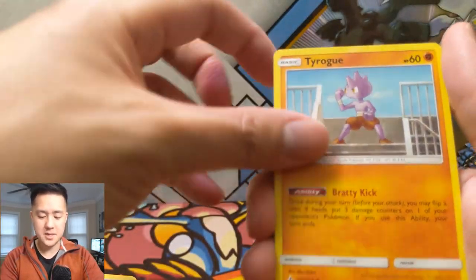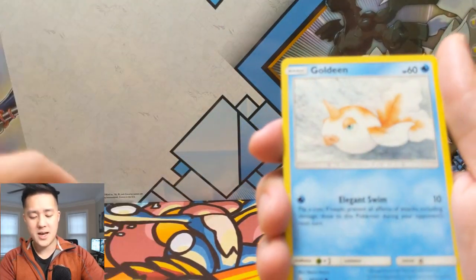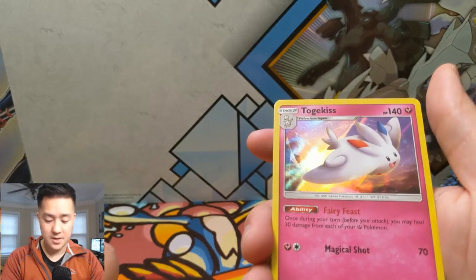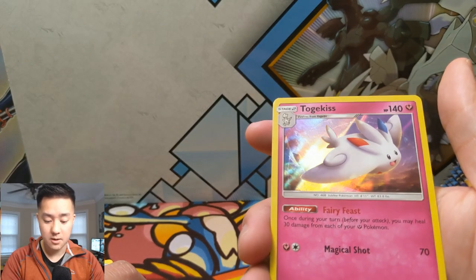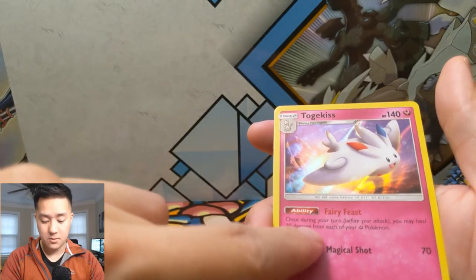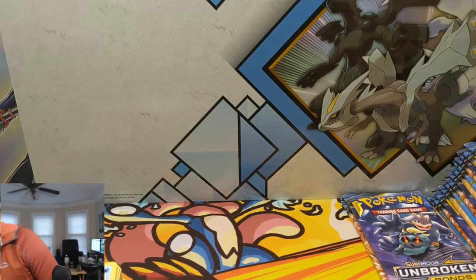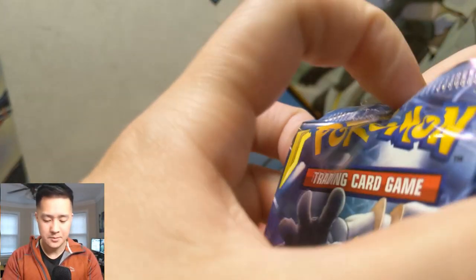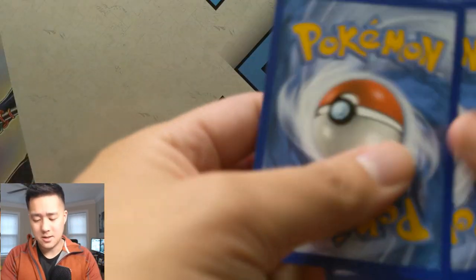Tyrogue, Stealthy Hood, Chatot, Squirtle, Rhyhorn, Rattata, Goldeen, a reverse Quagsire, and then a Togekiss. Fairy Feast: 'Once during your turn you may heal 30 damage from each of your Fairy Pokémon.' Then Magical Shot — this doesn't say the Pokémon needs to be Active, so I wonder if you can use that while it's on the Bench. If so — have a couple of those and a Gardevoir Sylveon. If you know whether that needs to be Active, let me know in the comments — I feel like there's real potential there.